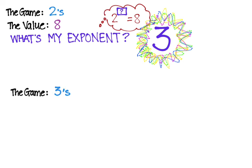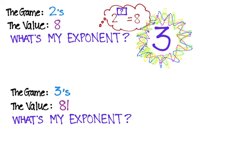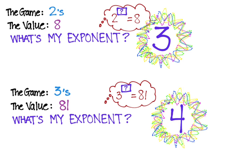Round two: the game is the game of threes and the value is 81. Let's play 'What's My Exponent.' In your brain you're thinking three to the what power is 81, and the answer is to the fourth power. Let's do a few more of these.